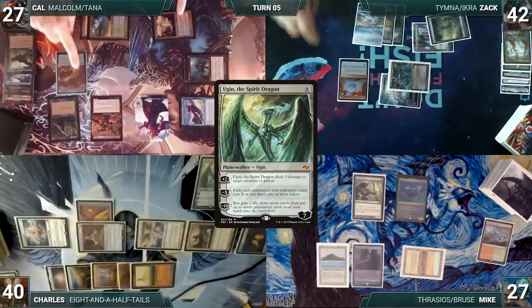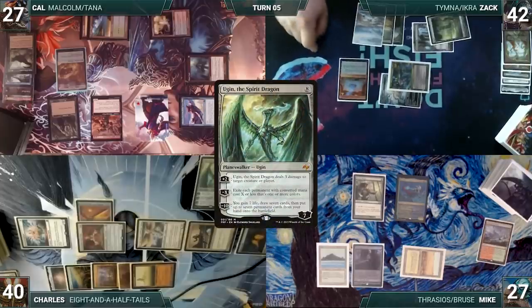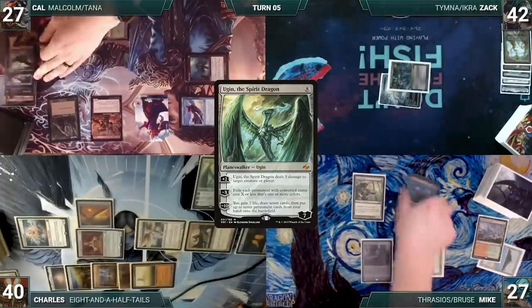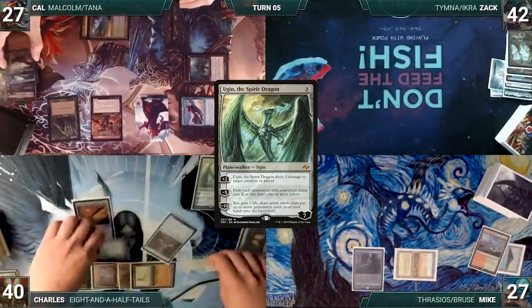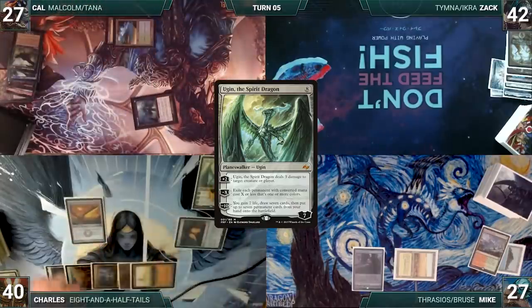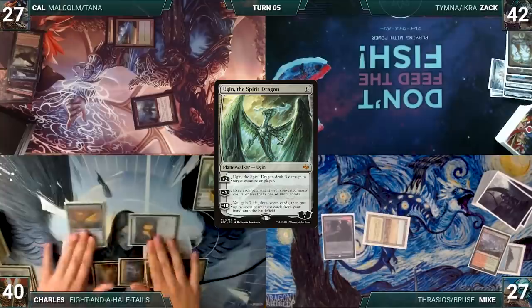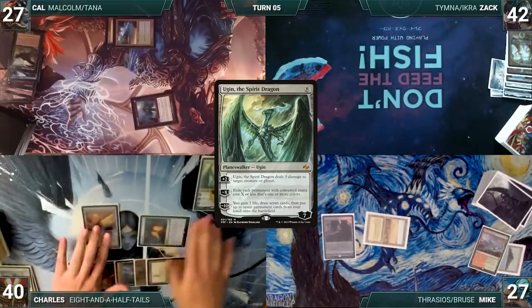Charles activates Eight-and-a-Half-Tails turning Mike's Tropical Island white, then activates Ugin's second ability where X equals five, exiling all colored permanents including all the lands Charles made white. Nearly the whole board gets nuked out of existence, leaving only a few permanents behind. Feeling pretty good about himself, Charles passes the turn.